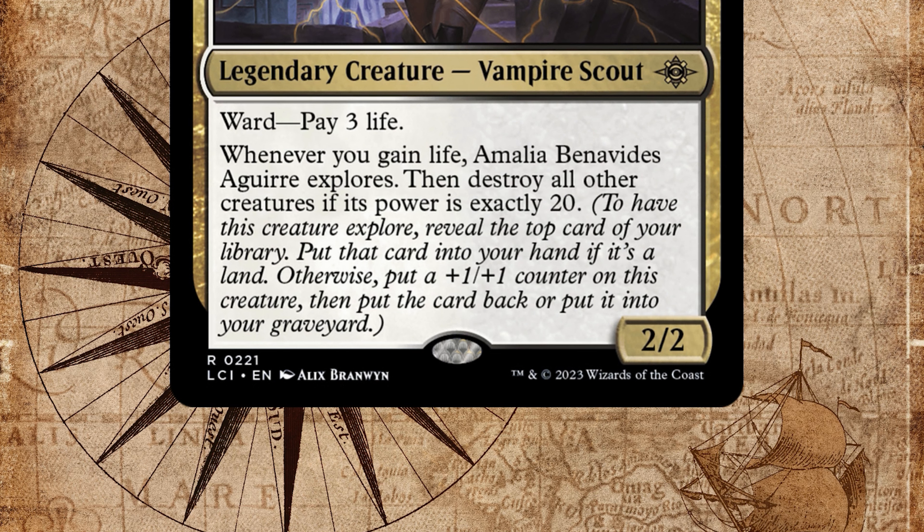Today we'll be exploring two different strategies for Amalia Benavidez Aguirre by just changing a handful of cards between two different deck lists and completely transforming our gameplay experience. But firstly, if we can just keep Amalia away from that big red button — don't press that button, Amalia, don't press that button!